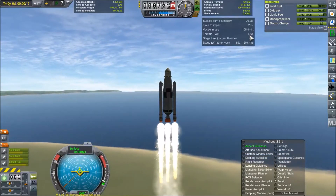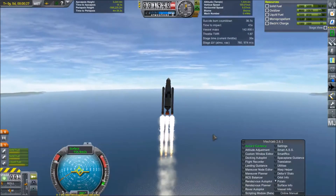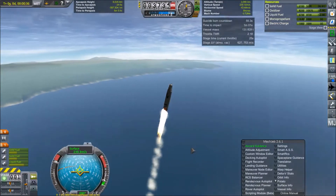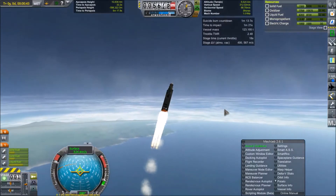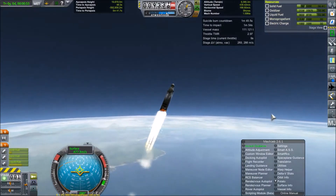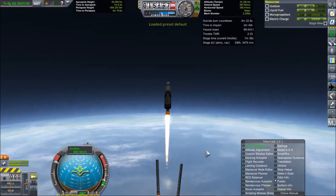I have a thrust-to-weight ratio of 1.63 and climbing. Solid boosters working alongside the liquid fuel engine. Going into a gravity turn now. I have a TWR of 2.08. I'm at 4,500 meters... 6,000 meters vertical velocity... 400 meters per second... 10,000 meters. We are a go for staging. Solid boosters cleaned up and staged off — no longer needed.